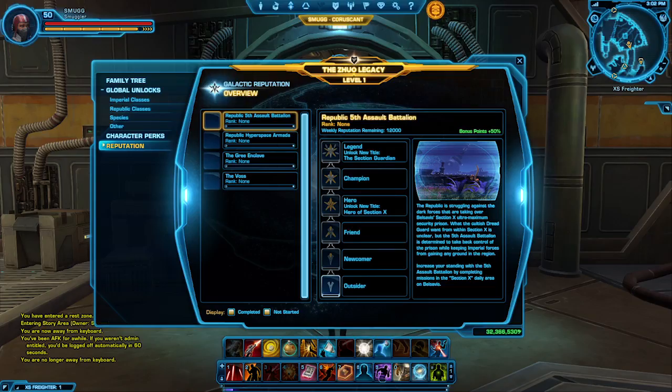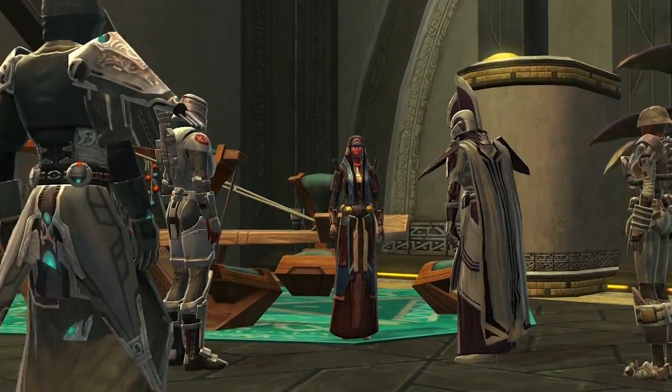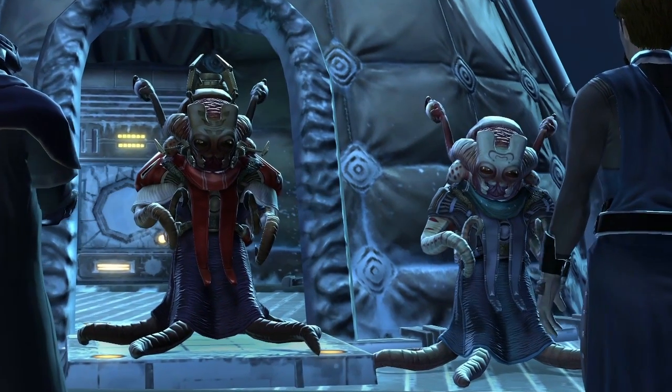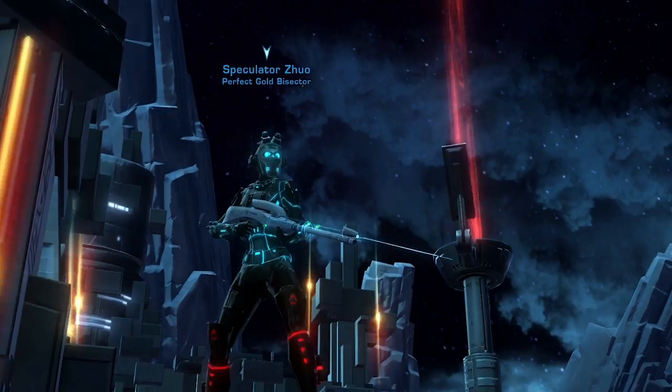You can advance your reputation by completing missions for various organizations such as the Vos and the Gris Enclave. As you advance your reputation, you will unlock special rewards for your legacy like mini pets, cosmetic armor, and legacy titles.